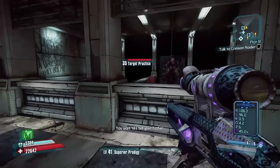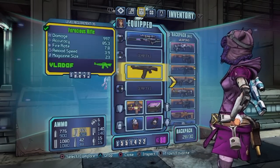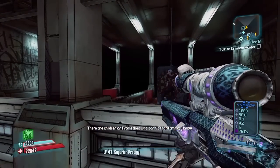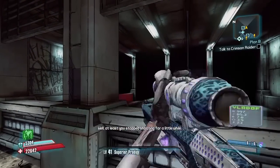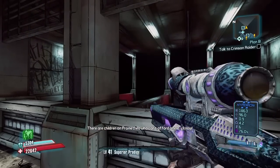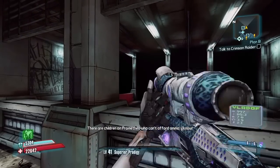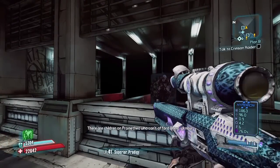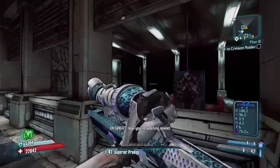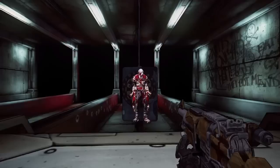To increase your critical hit damage, get yourself a Morning Star and only have two weapons in your slots. Once you have the Morning Star in your hand, shoot all the ammo out and then reload it. Once the scope slides forward, double-tap triangle and it will just keep reloading — keep pressing Y. Do this for however long you want because it's going to increase your critical hit damage the more you do it.